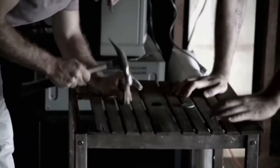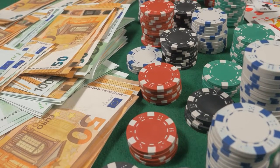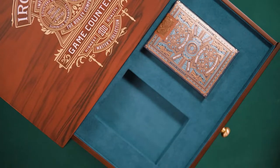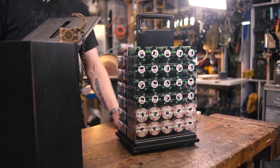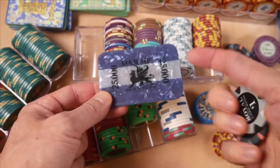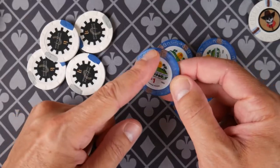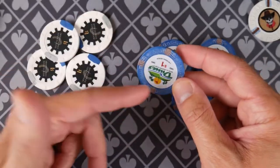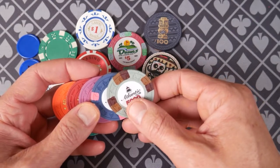Counterfeiters have realized it's way easier to sell these chips outside of the casinos than in them. So make sure you are careful about what you're buying outside the casino, especially chips — chances are you might be getting scammed. There is also a chance for a bait-and-switch to happen, wherein your actual real chips get swapped for fake counterfeit ones, which has been a huge issue for quite a while now.